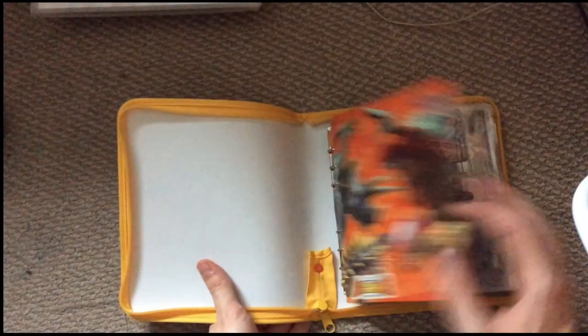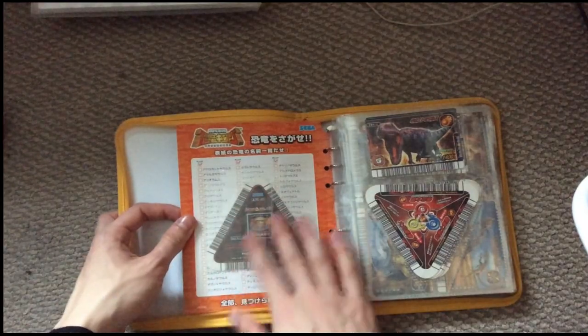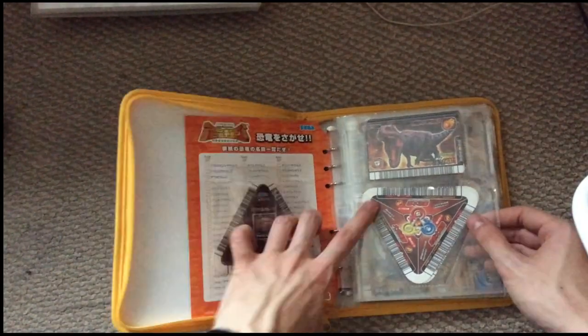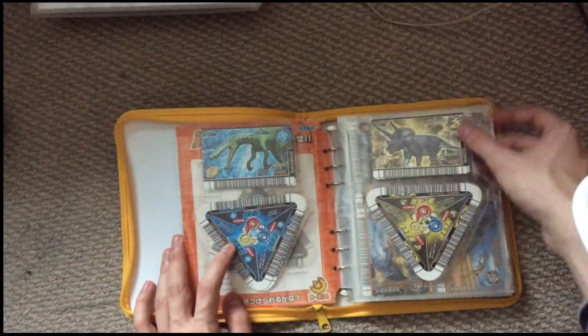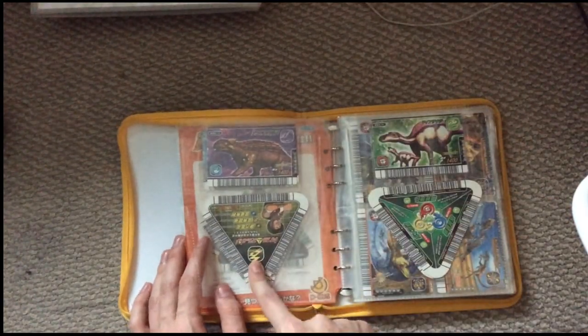That's the two big folders done. Next we'll do the folder with all the move cards. The move cards are self-explanatory — nothing's changed, really. I've got some of these triangle sleeves, which is nice: the Saurophaganax one, a fire triangle with Giga, Suchomimus and a water one, Trike and a lightning one. Still don't have the earth one.